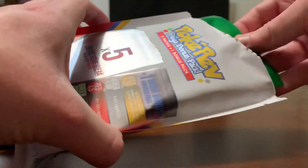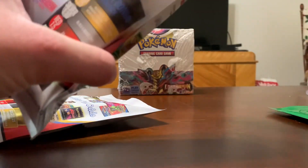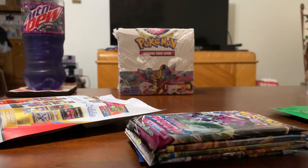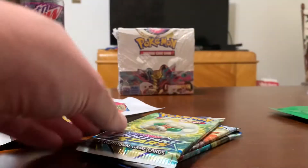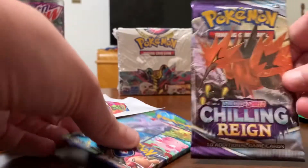What are we going to get? Of course, it's a green tier pack. You get a little sticker. Let's take a look at our modern packs. We'll open all these. So we got Fusion Strike, Astral Radiance — I haven't opened that yet — Brilliant Stars, Chilling Rain, and Pogo.